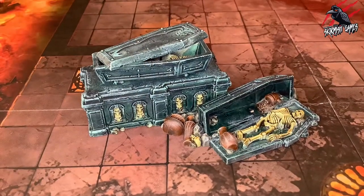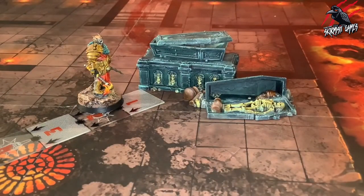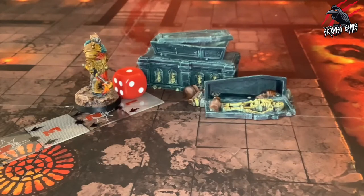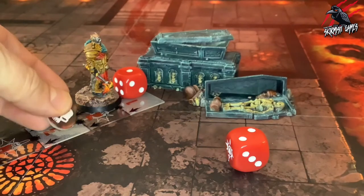The cursed caskets: roll a dice each time a fighter ends a move action or disengage action within one inch of the cursed caskets. On a 1, allocate D6 damage points to that fighter.